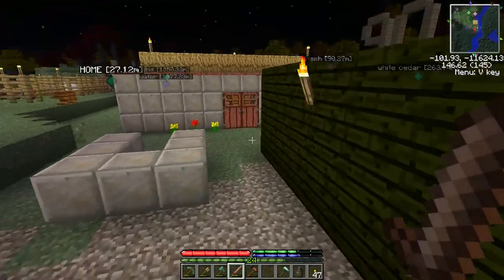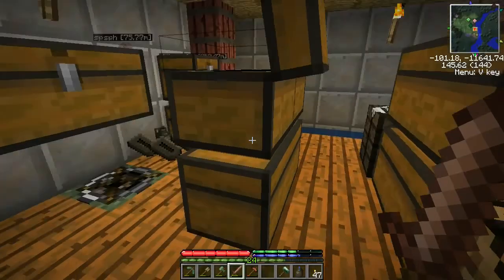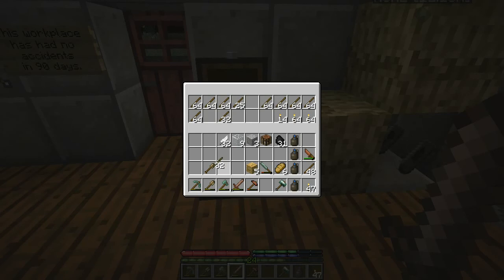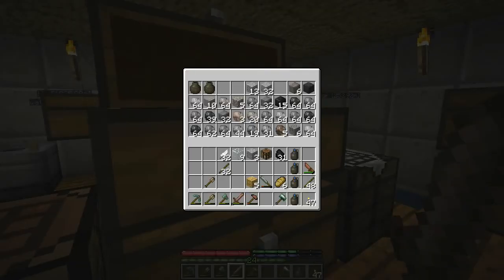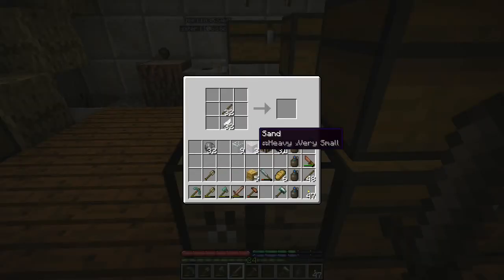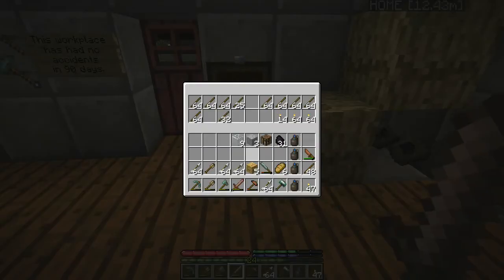Oh, that's the other thing we can do - I've been waiting a while to do this. Let's take some feathers - we'll leave a few behind. We'll take 32 feathers, 32 sticks, and about 32 rocks. Flint will work but any of these rocks will work equally well to make arrows - and I think it's a shapeless recipe too. It doesn't matter which rock. We have arrows now!